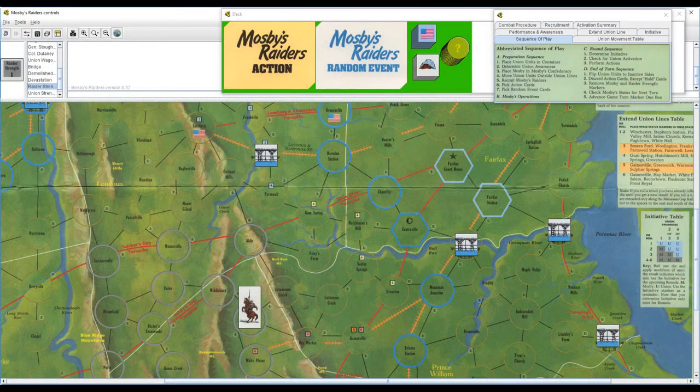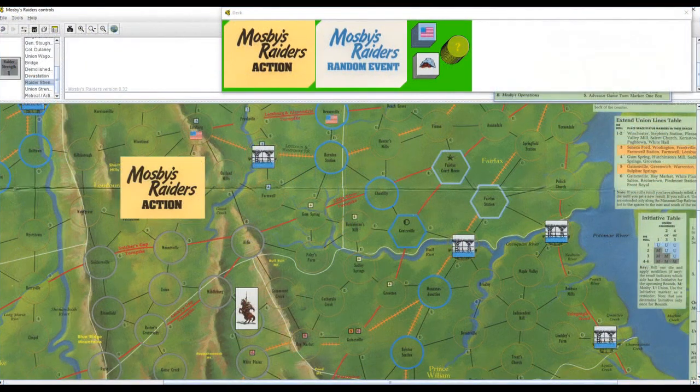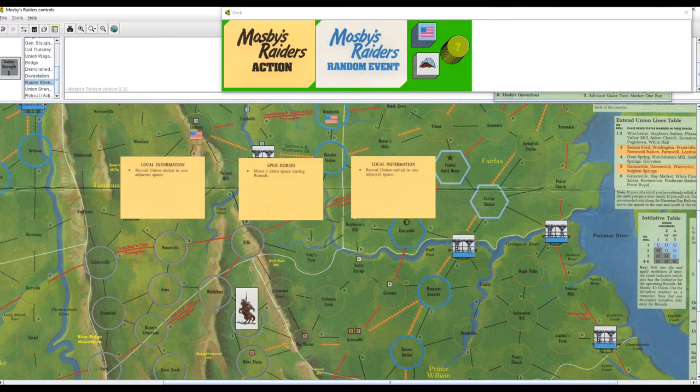Now we pick our action cards — these are benefits we can use during the coming turn. We can't hold onto them turn by turn unless they're specifically labeled as hold cards; otherwise they're discarded at the end of the turn if not used. Checking the recruitment table, we find that we can draw 3 action cards because Mosby is currently healthy. The first is Local Information, which lets us reveal a Union unit in an adjacent space without conducting a probe action. Next, we have Spur Horses, which gives us one extra space of movement during rounds. Finally, we have another Local Information card — unusual, but not unheard of to have two of the same action cards.